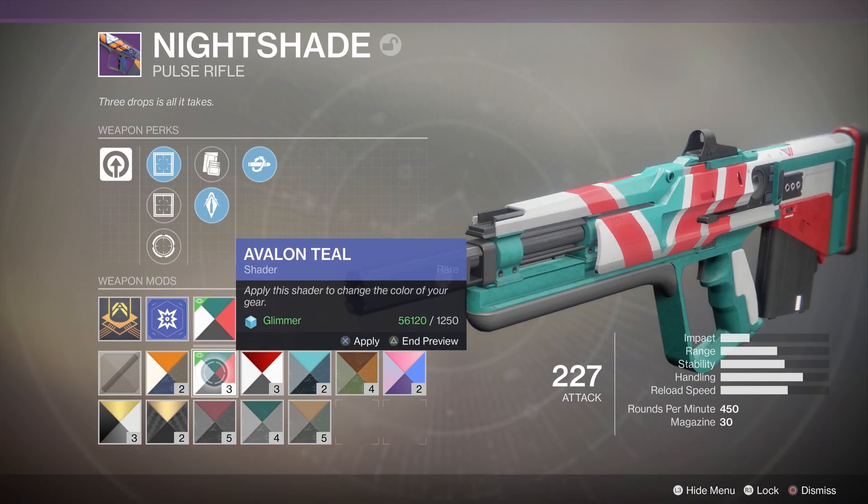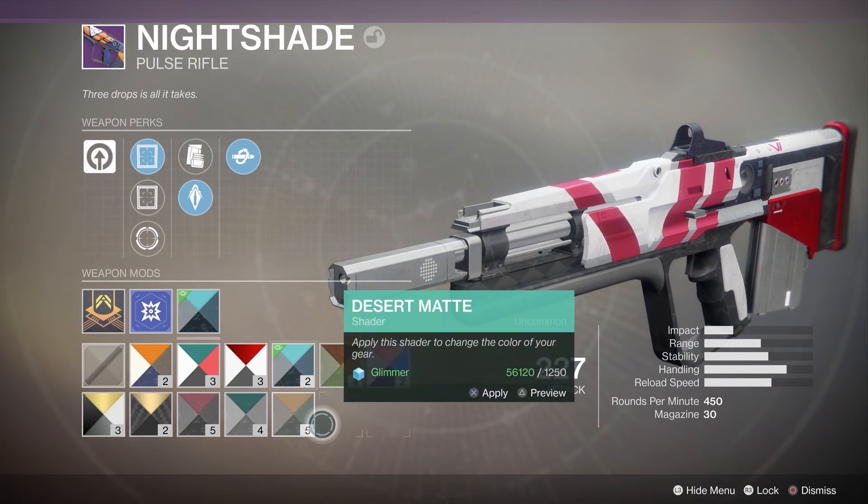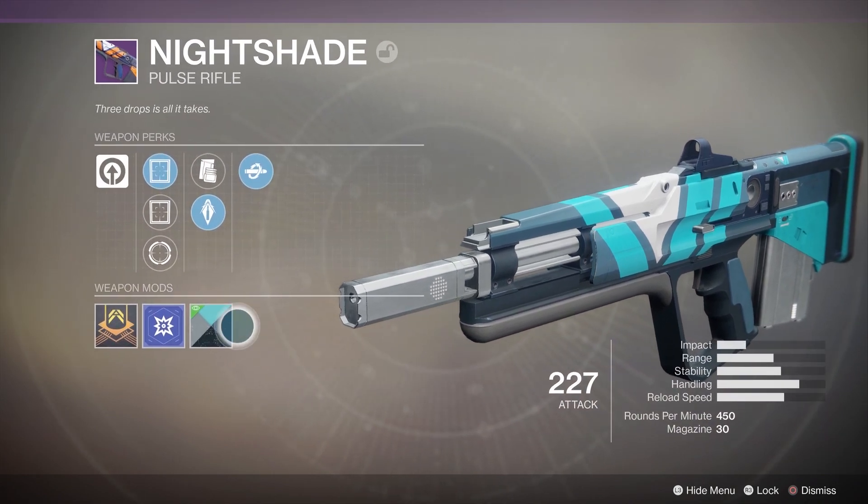If you've already accepted the reward, don't worry — there is a chance for the Nightshade to drop from your rank-ups with Zavala by doing strikes.